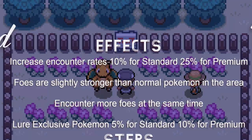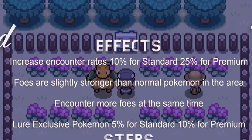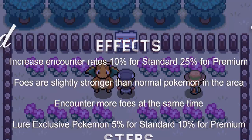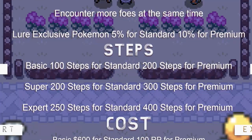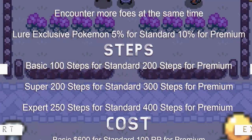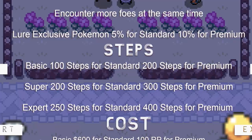Foes are slightly stronger than normal Pokemon in the area, and you encounter more foes at the same time, so we can have double battles and triple battles. Lure exclusive Pokemon appear at 5% for Standard and 10% for Premium. Premium Lures also have small hordes of 3 that may increase in size, and if you encounter a Shiny Pokemon, the Secret Shiny rate for that Pokemon is increased by 25%. They also range in strength: Basic Lures are 100 steps for Standard but 200 steps for Premium. Super are 200 steps for Standard or 300 steps for Premium Super Lure. Expert is 250 steps for Standard or 400 steps for a Premium Expert Lure.